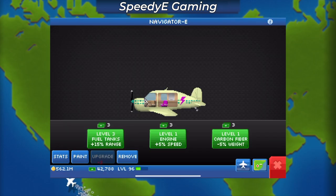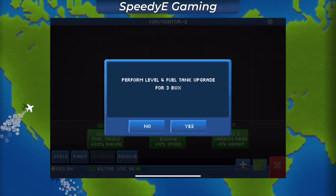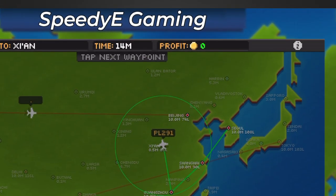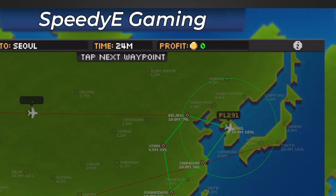A big shoutout to AndroidDude for letting me use this. The first thing I did was make sure to upgrade the plane's range, but even with the range fully upgraded, you can see it can't go very far. The best feature about these electric planes though is that it doesn't cost anything to fly.